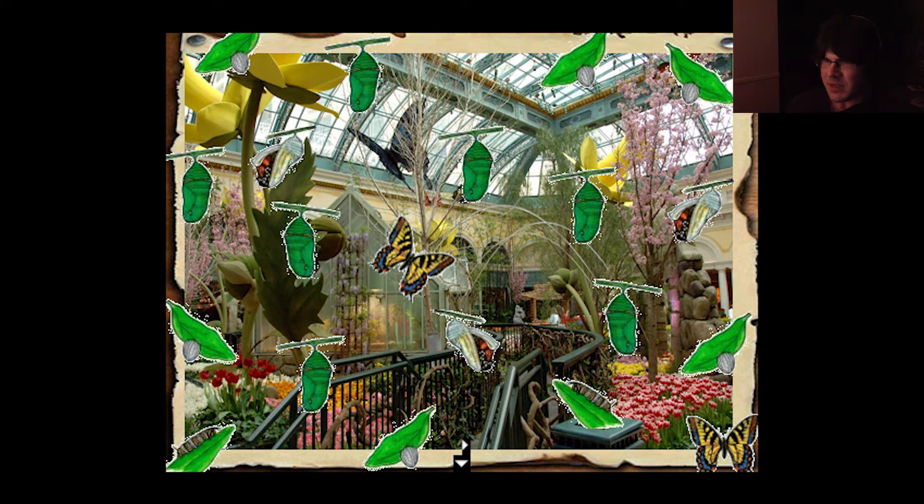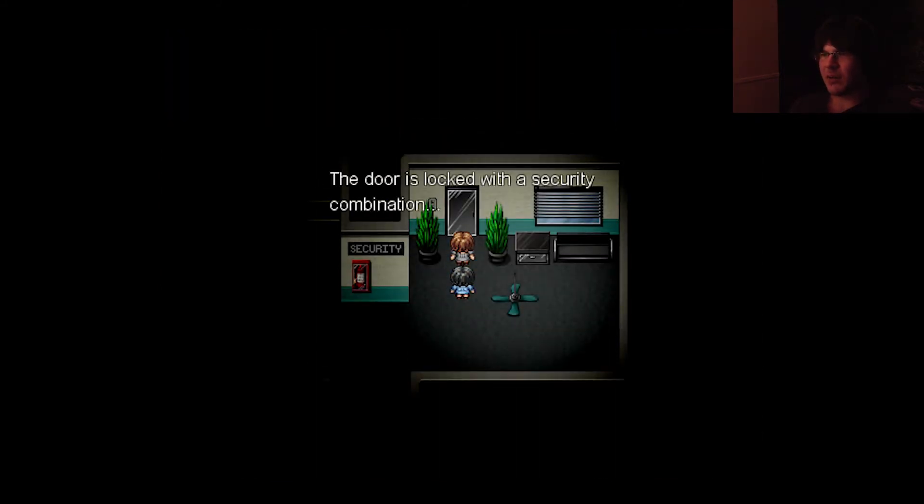And the number of butterflies would basically be the last digit of the code. But unfortunately, according to this, if you see right there, there's a butterfly that's part of the background picture that apparently also counts, which is confusing as all heck. But that puzzle is dumb, honestly.